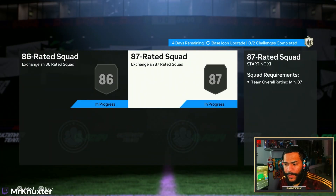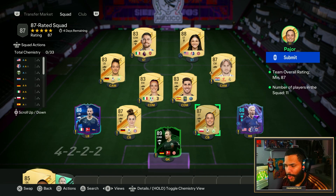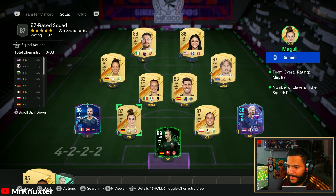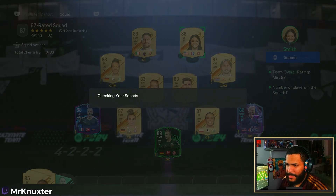Alright, so we got both squads set up. For the second icon upgrade, this is the 87. Ropey's gone, Guts is gone. And then we bought Bonucci. We had these untradables. We bought Bonucci, we bought Moders, and we bought Smith. Garner. Let's get it submitted.